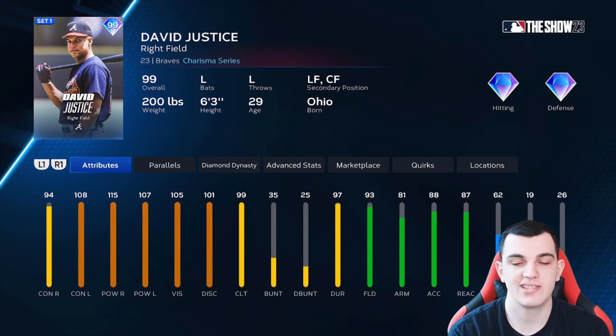David Justice is a bit harsh to put in B tier, but when has anyone ever used this card in ranked? I never see him in ranked. The contact versus righties is a little low, and none of the hitting stats wow you: 108-107 versus left, 94-115 versus right. The 99 clutch holds him back a little for the lefty stats but helps with the righty stats. Has good defense and good speed in the outfield. Good card, but nobody really uses him. B tier.